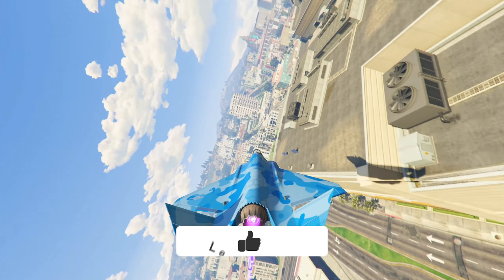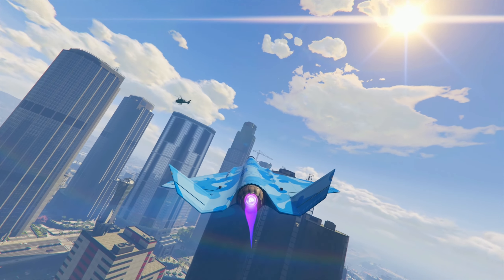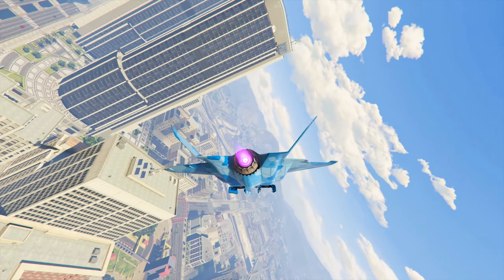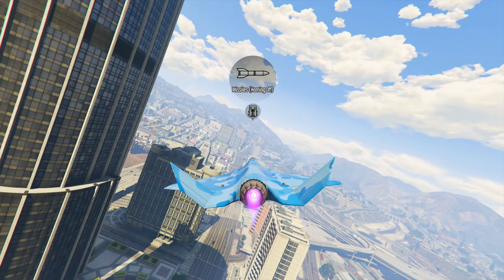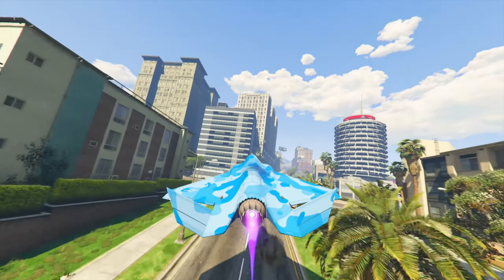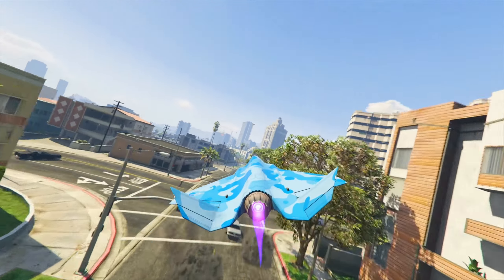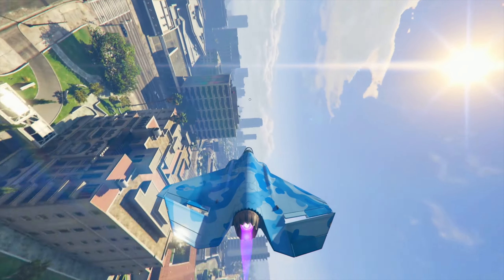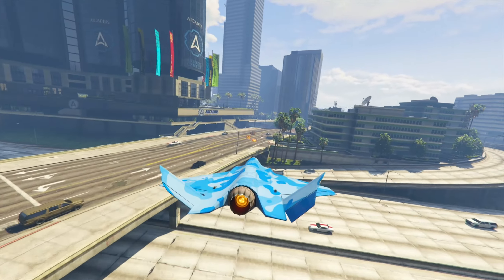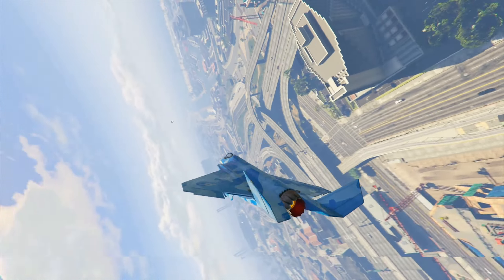Moving on to number three, we have 25% off the F-160 Raiju available at Warstock. Owning the Raiju offers a unique flying experience with hybrid capabilities akin to the Hydra, allowing seamless switching between vertical and horizontal flight modes. As one of the fastest aircraft in the game, it boasts exceptional top speeds and acceleration, complemented by superior handling and maneuverability. Its smaller size enables landing in tighter spaces, and its standout stealth mode enhances evasion tactics, though it requires good piloting due to the absence of countermeasures. Armed with dual explosive cannons and missile launchers, it excels in air-to-air combat and diverse strategic scenarios.